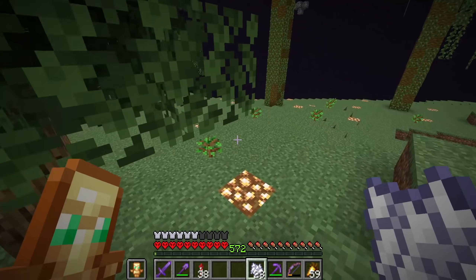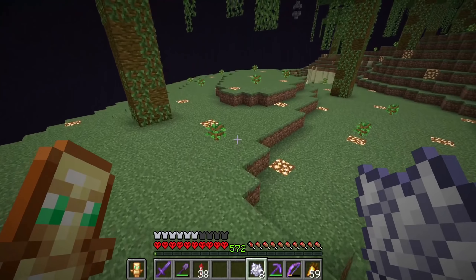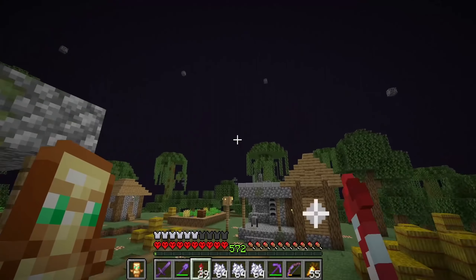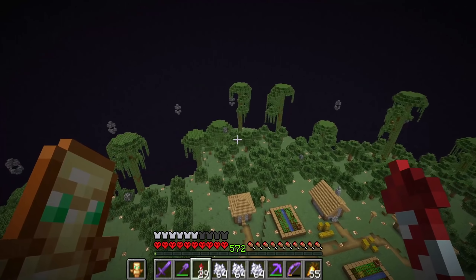There's really nothing else I can add other than just trees, so why not? Same process — you just go around, plant all those saplings, use the bone meal to grow all of those, and here you go. Our entire End island is now covered in a giant oak forest. This thing is really starting to look pretty realistic.